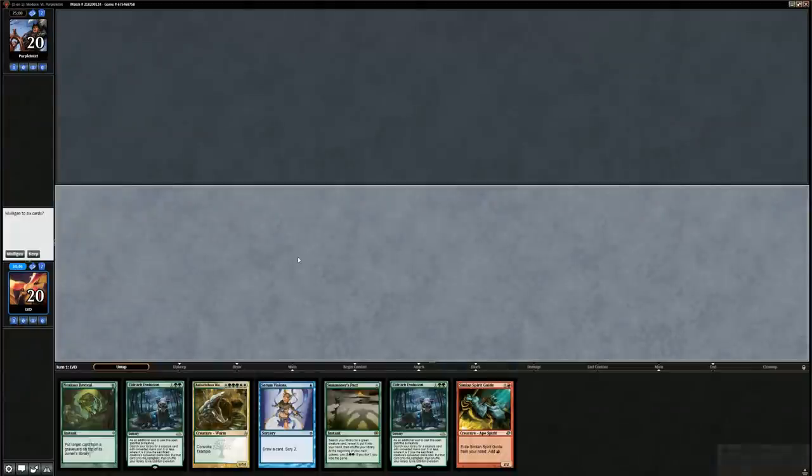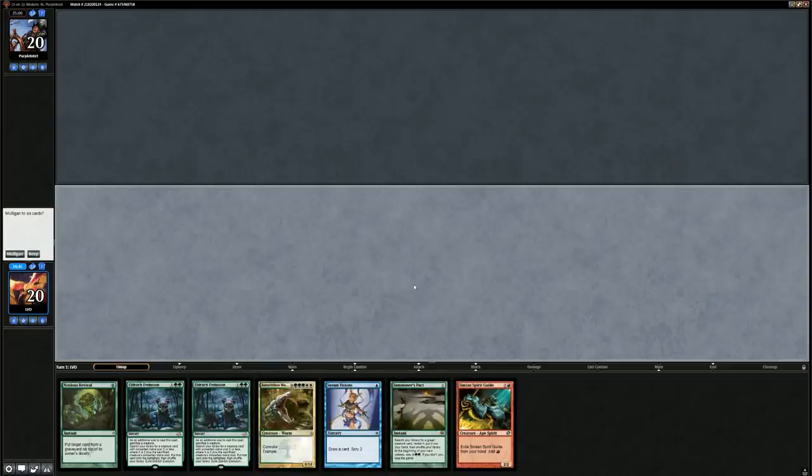All right, we're on the play. Let's take a look at our opening hand. We don't have any Allosaurus Riders but we do have Summoner's Pact to look for it, and we've got double Eldritch Evolution to sacrifice the Rider. The problem is we're pretty light on mana — we've got a Simian Spirit Guide but no lands and no Chancellors. I don't think this hand is functional enough since we would need to draw a bunch of mana in the first couple turns, so let's go to six.